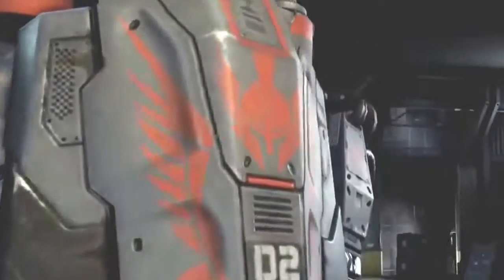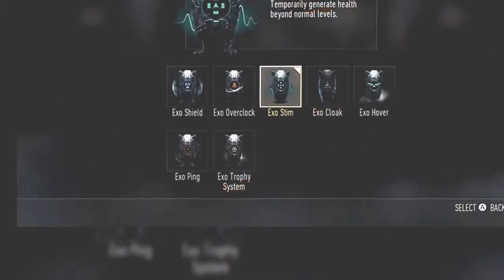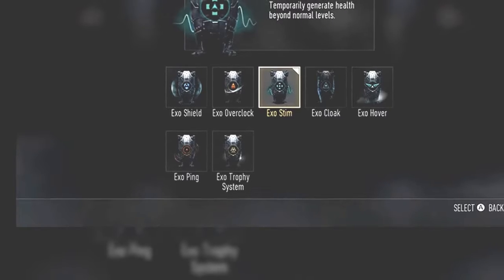Going on to the fifth exo ability, we do see the Exo Shield, which is a quick-deploy shield attached to your exo's arm. It's pretty much like the riot shield from previous Call of Duties, absorbing bullet and explosive damage. It is a collapsible riot shield attached to your exosuit on your wrist.